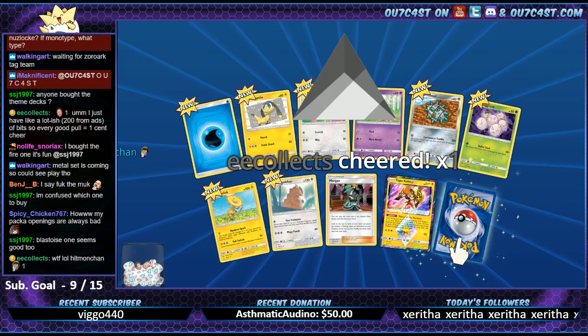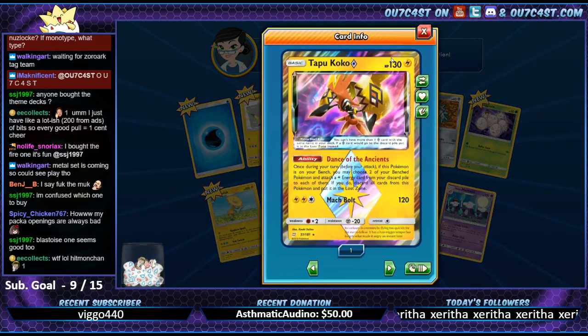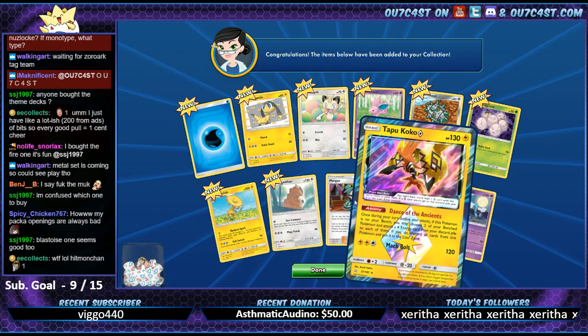Decollects, thanks for the bits man. Tapu Koko and Alolan Marowak - sweet, sweet. Tapu Koko, I heard this is worth a little bit. Already had people use that against me.